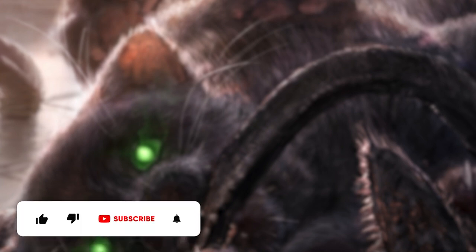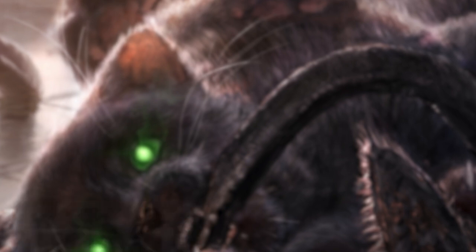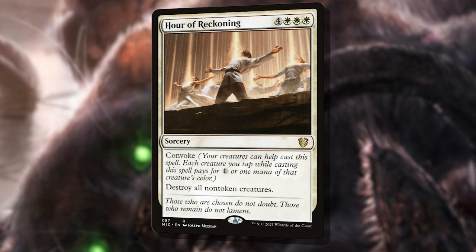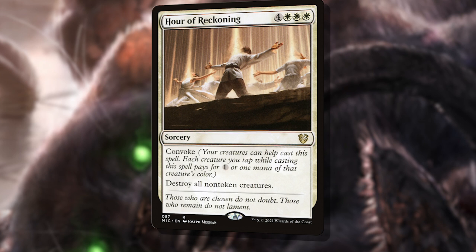We also have a few board wipes. These are great in our hands because we could potentially exile our entire board with Abdel Adrien and then wrath, leaving our opponents creatureless with our entire army intact. These board wipes include By Invitation Only, which could cause us to sacrifice all of our little tokens and leave value creatures alive, or Hour of Reckoning, which could leave our tokens alive with only our non-token creatures at risk — perfectly fine if they're all under our Commander.